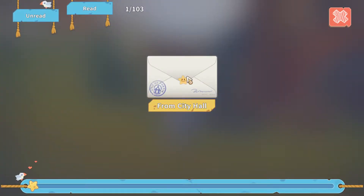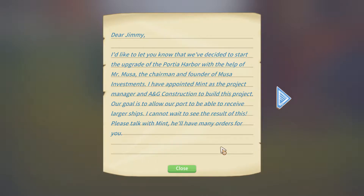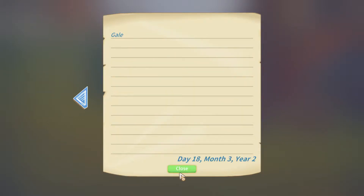Next day, we got a piece of mail from City Hall. 'Dear Jimmy, I'd like to let you know that we've decided to start the upgrade of the Portia Harbor with the help of Mr. Musa.' We forgot to go to that fireside meeting, but now we know. Mr. Musa is the chairman and founder of Musa Investments. 'I have appointed Mint as the project manager in A&G Construction to build this project. Our goal is to allow our port to receive larger ships. Please talk with Mint — he'll have many orders for you.' Sweet, a new mission!